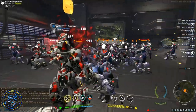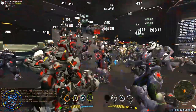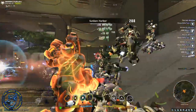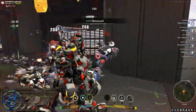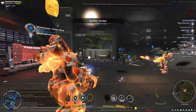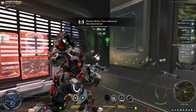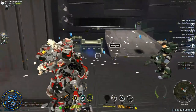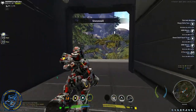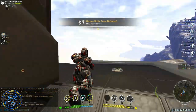You want to see DPSing? Watch this. Here we go — Tremors, Repulsor Blast. Look at those numbers! That's what I'm talking about right there. That's how you clear a room with a Mammoth. Strike Team defended — 70,000 XP right there in one second. That's how you clear a room with a Tier 4 Mammoth. That should be a thumbs up right there.